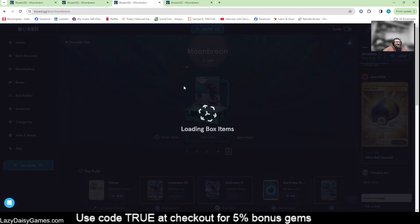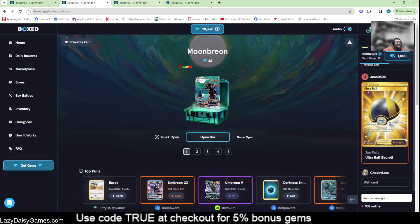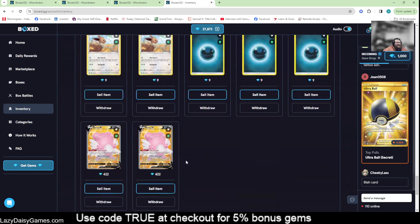We'll go ahead and do this one last time here, get these through, and then we'll check our inventory. You can see in just that time we were going, we've got all of these done and opened. We're going to go ahead and check our inventory, see if we hit anything. So we've got 82 — 82 things. Looks like we didn't hit anything in those boxes, which is not surprising.